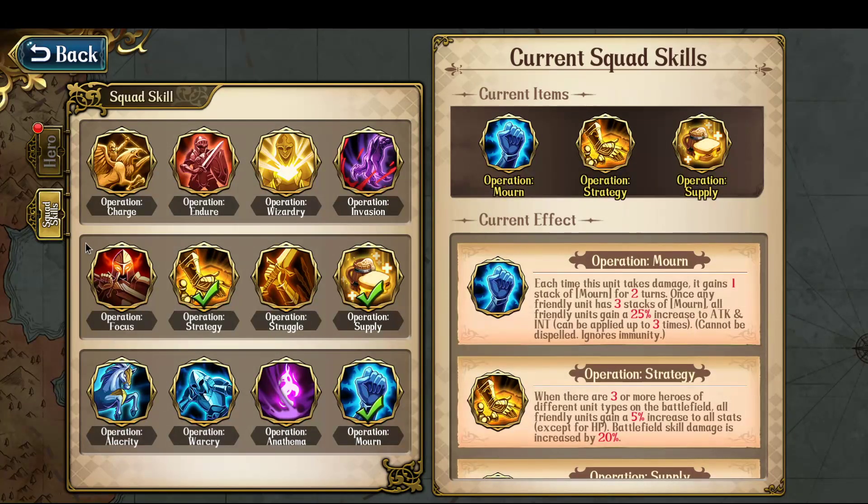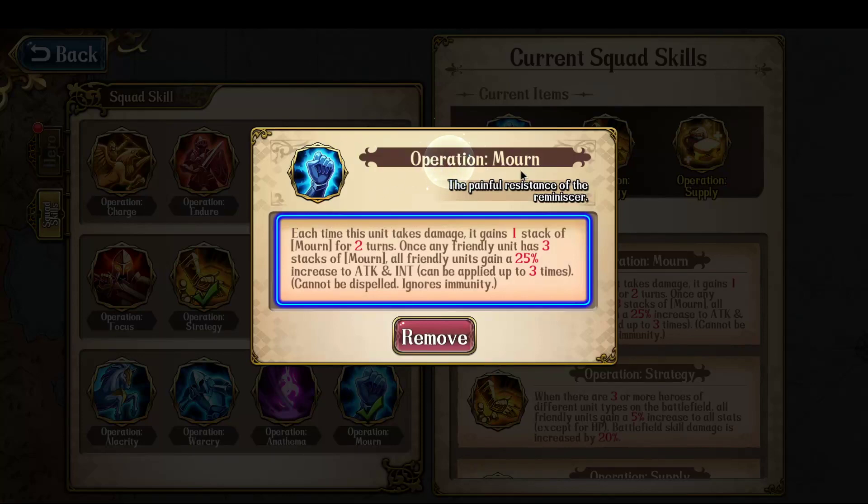Crucially, the most important squad skill you absolutely should bring is Operation Mourn, because each time a unit takes damage, it gets one stack of Mourn for two turns. And once only a friendly unit has three stacks of Mourn, all friendly units gain a 25% increase to attack and int — and this can be applied up to three times. You take lots of little damage ticks in this fight, so you're pretty much guaranteed to have three stacks of Operation Mourn, meaning a guaranteed 75% attack and int increase.